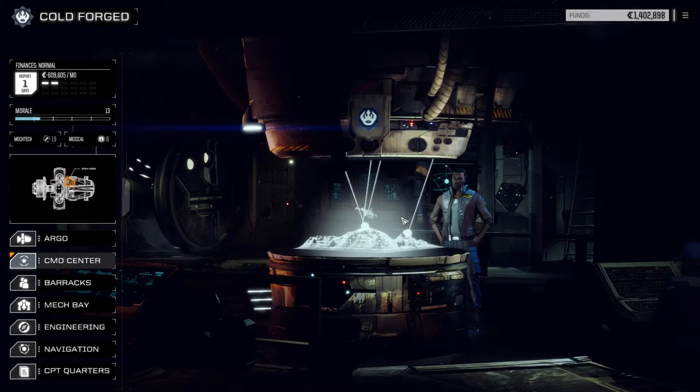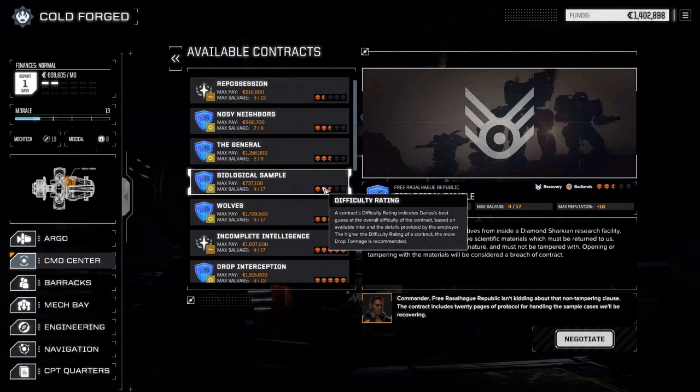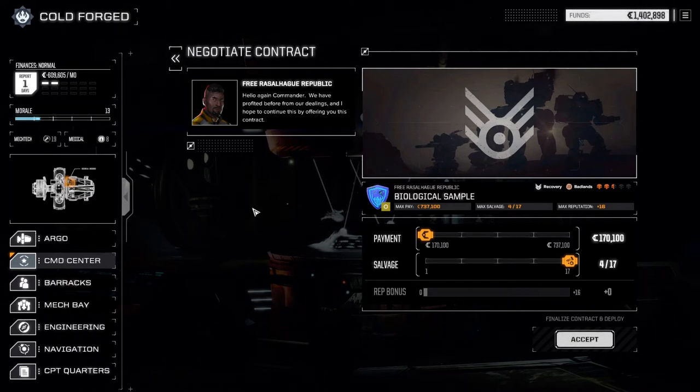We're going to take the Biological Sample mission — we need to recover operatives from inside Darman Sharkian Research Facility. My guess is it'll be a really heavy lance defending it, or a mediocre lance with some reinforcements. The reason I like this one is that we get four-of-seventeen salvage. The other ones up above were two-of-nine with higher risk, so at least with this one we can get some good salvage out of it. Let's accept this.